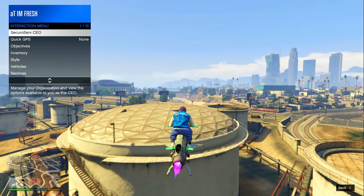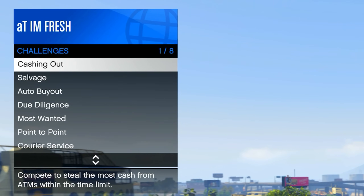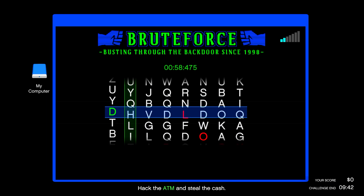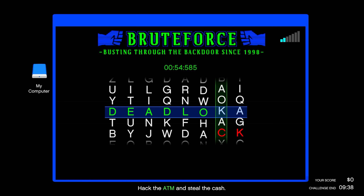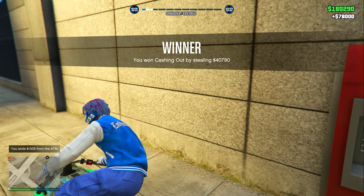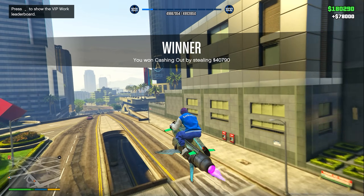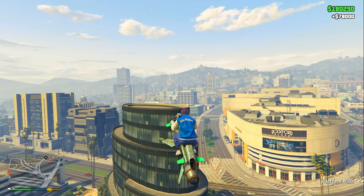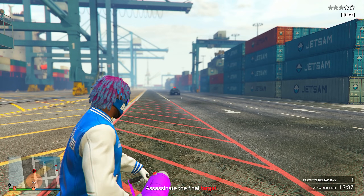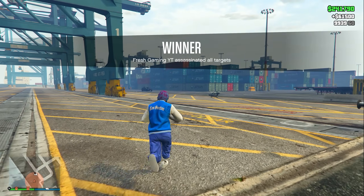Here's how you make this money method super overpowered: after you complete a VIP work, open your interaction menu and start up a VIP challenge right after. I recommend starting up the VIP challenge called Cashing Out. Go around the map to a bunch of ATM money icons and hack them to collect money — you need to have the most possible money by the end to win and get the $78,000 payout. Once you complete the VIP challenge, go back and do another Headhunter mission for another $61,000. Keep doing Headhunter and Cashing Out back to back, stacking up your money as much as you can.